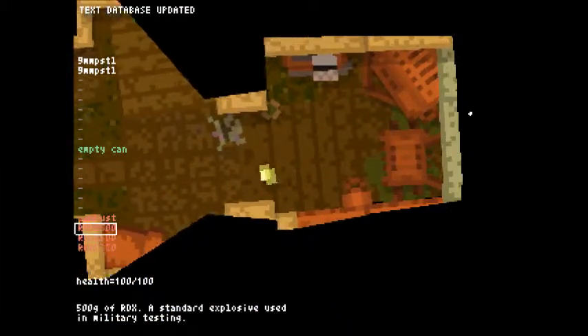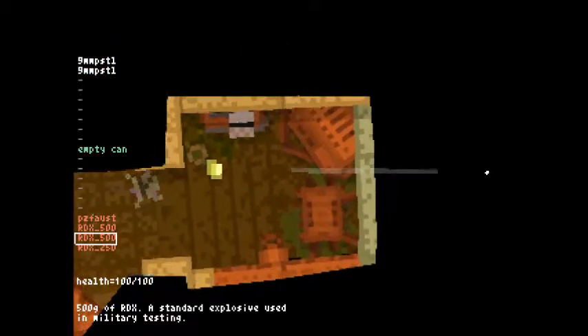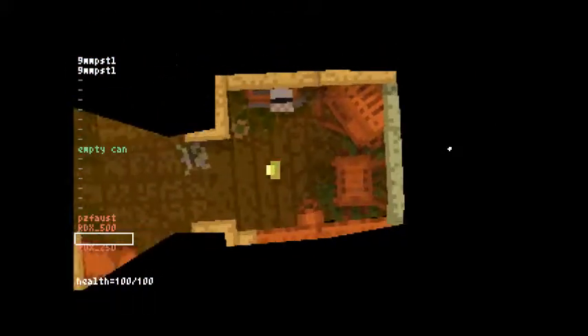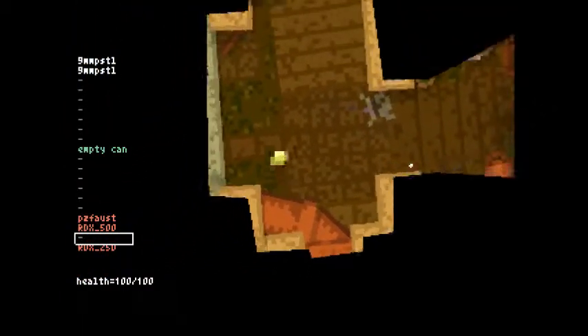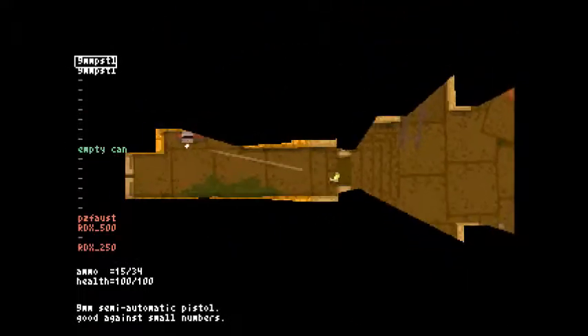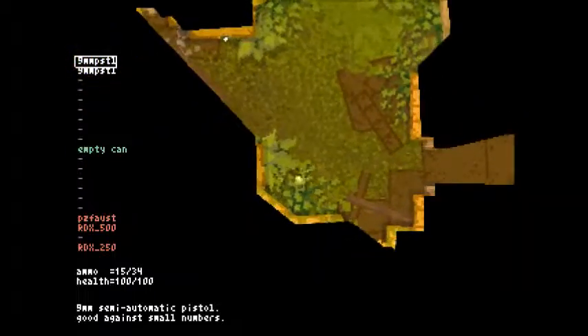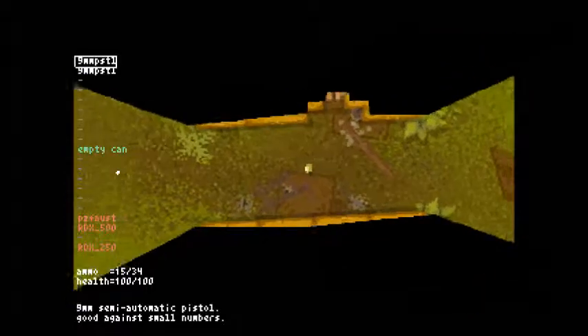Let's try getting close enough to the wall to actually do something. Oh wow, hey, it didn't hurt. Didn't break this wall though — that wall looks really exploitable. I don't seem to be able to go that way. Let's go back to the gun. There were other ways to go. There was a door over that way I missed, but I don't care — I'm going this way because I want to see what's over here.